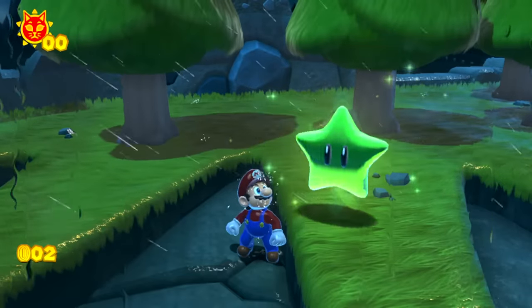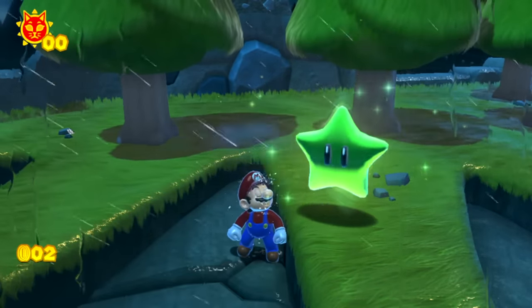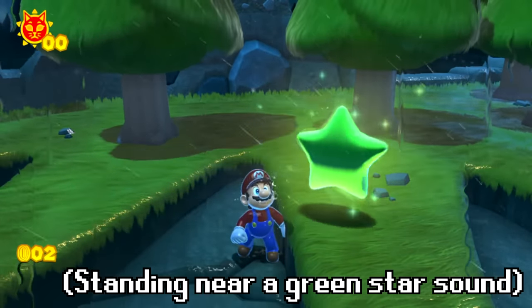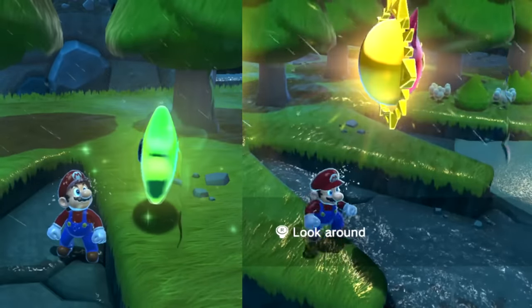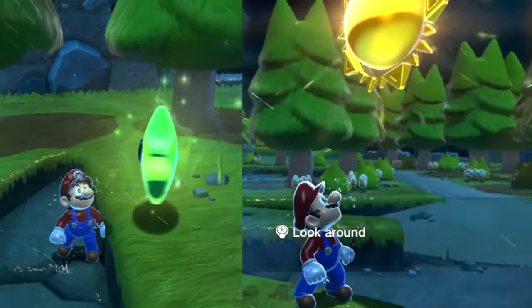Let's start with green stars. If Mario stands near a green star that we've put into Bowser's Fury, you'll hear the green star make a sparkling sound, similar to what you'll hear if you stand near a cat shine. And just like when you're standing near a cat shine, if you stand near a green star, Mario will turn his head and face towards the green star.